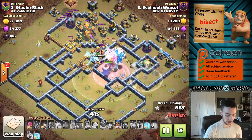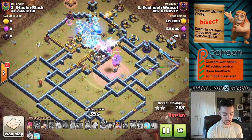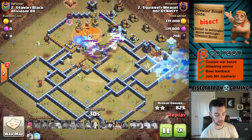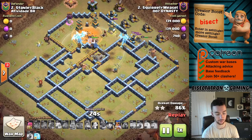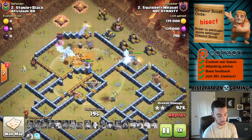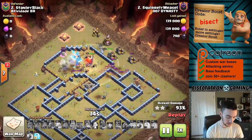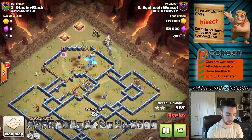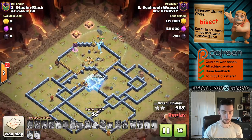Nice use of the Invisibility Spell on the Royal Champion to help her get some extra value. On a lot of these air attacks, the Royal Champion actually plays a huge role by being able to take out some of these back-end defenses and finish off the base when the air troops are slow and have difficulty finishing off that last 25% or so. You can see right here: things are slowing down for the air troops, but the Royal Champion's ability finishes off that last air defense. And of course, using the Battle Blimp to get in there and get the Town Hall taken down — that also used some Sneaky Goblins in the Battle Blimp to grab the Town Hall.